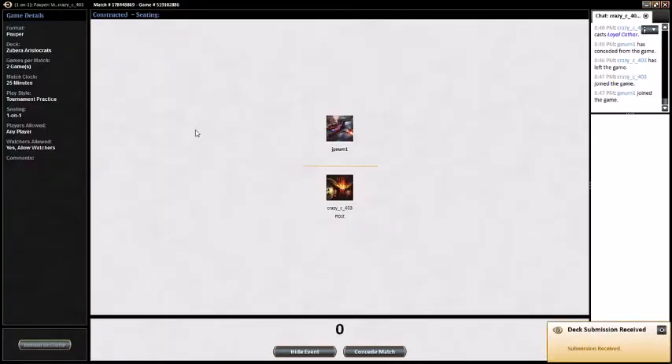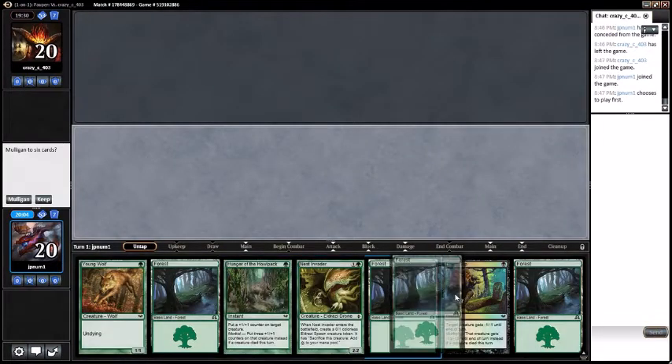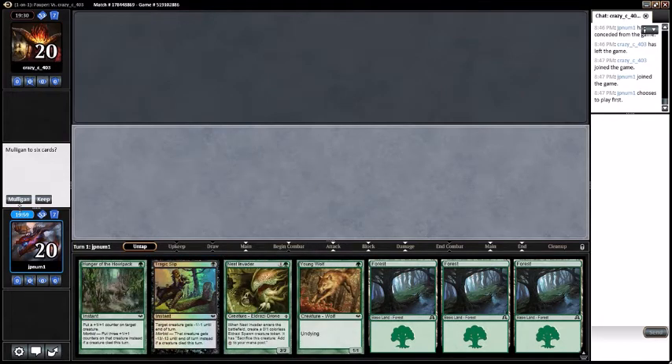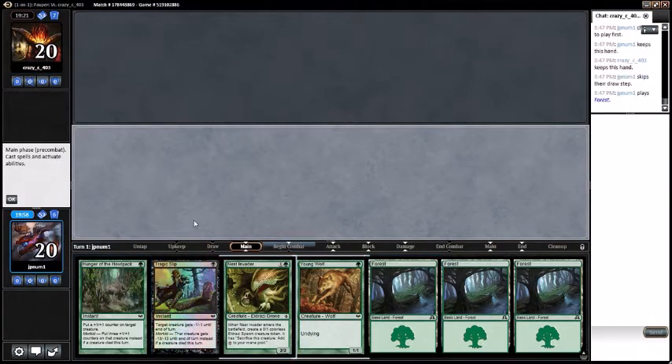See if we can avoid flooding this game — that would be good. We have no black mana but we got Young Wolf and Nest Invader. That seems fine, I'll keep it. This is a risky keep but I think it'll be all right if we draw a black mana.